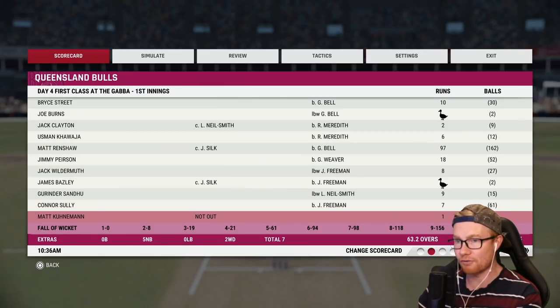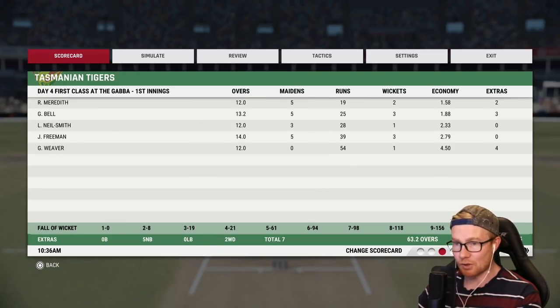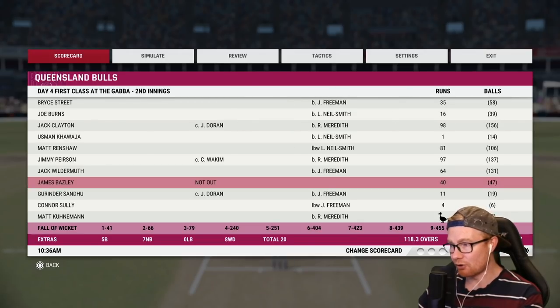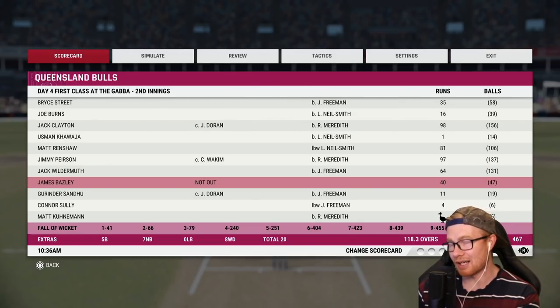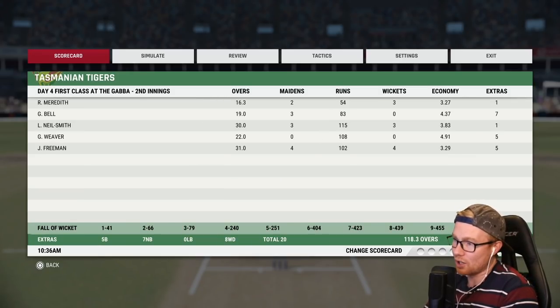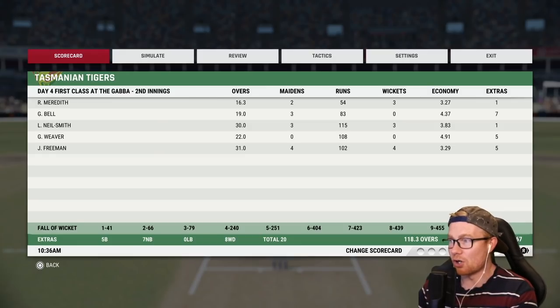Before we get into it, here's how the match went so far. The Bulls in the first innings were 165 all out — we thought we could be a chance. We were 1 for 54 off 12 overs, then we made 319 all out but made a golden duck. In their next innings the Bulls made 467 — absolutely cooked. Our bowling figures: 22 overs, zero maidens, none for 108, going at almost five an over.